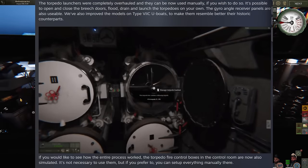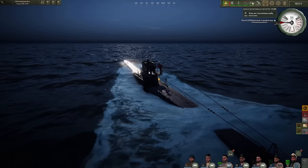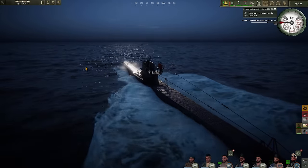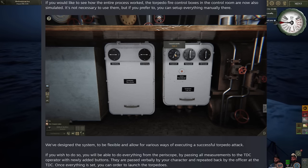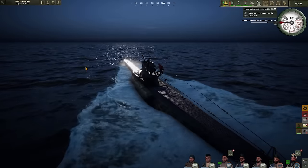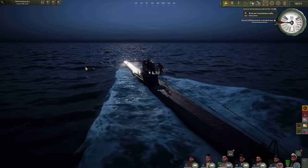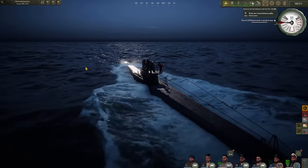They say it's not a top priority, but they've done quite a bit — they've even added the torpedo fire control boxes. If you would like to see how the entire process worked, the torpedo fire control boxes in the control room are also now simulated. It's not necessary to use them, but if you prefer, you can set up everything manually there. They've designed the system to be flexible and allow for various ways of executing a successful torpedo attack. If you wish, you will be able to do everything from the periscope — passing all measurements to the TDC operator with newly added buttons, passed verbally by your character and repeated back to the officer at the TDC. Once everything is set, you can order the launch.